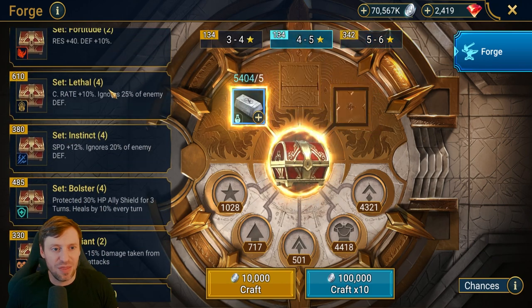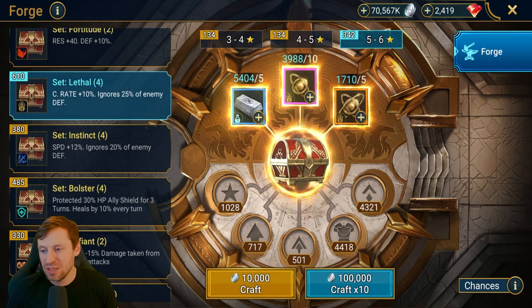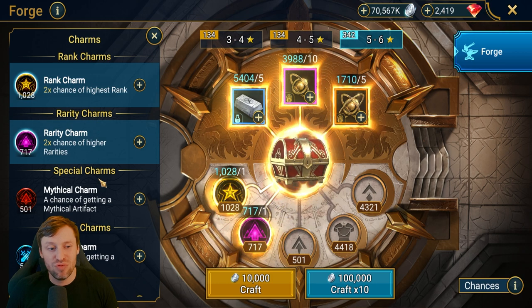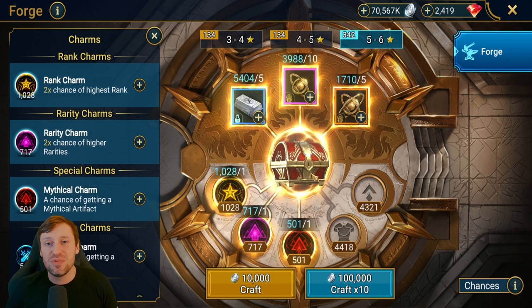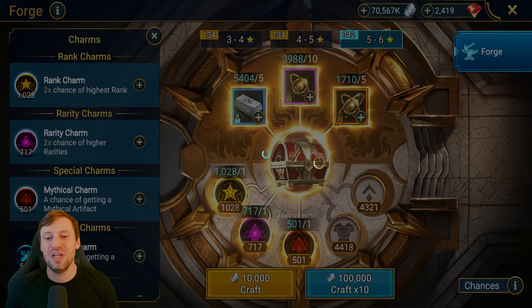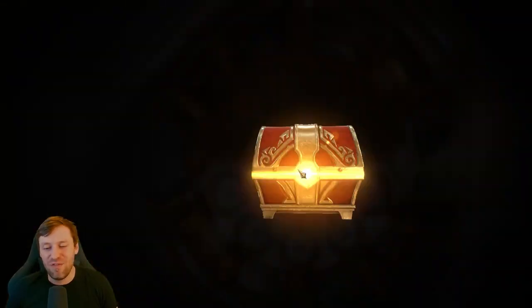You can see here as well — I save my charms, rarity and rank really important. The mythical ones I am saving for lethal gear. The best gear sets is what we should be using these for, so let's go guys, let's get that forging on.